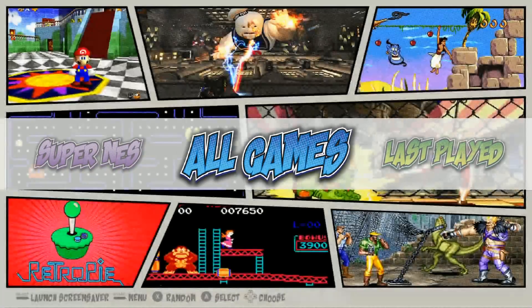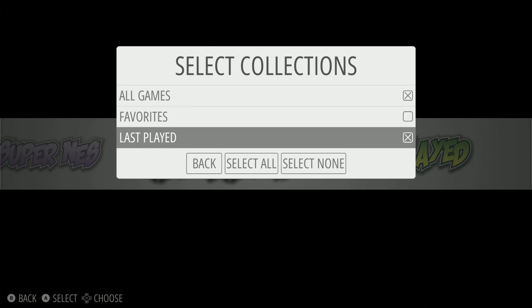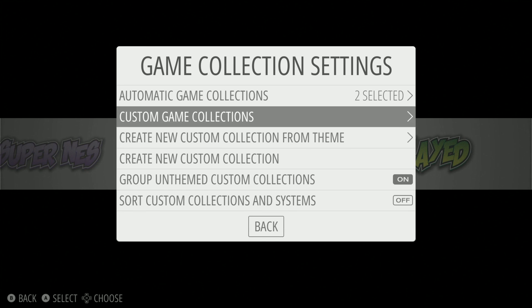PC Engine 303 — so that's all the games. Just so you know, it doesn't come with all games. 'Last Played' — I added that. I went in here and added 'All Games' and 'Last Played,' but it wasn't selected by default.